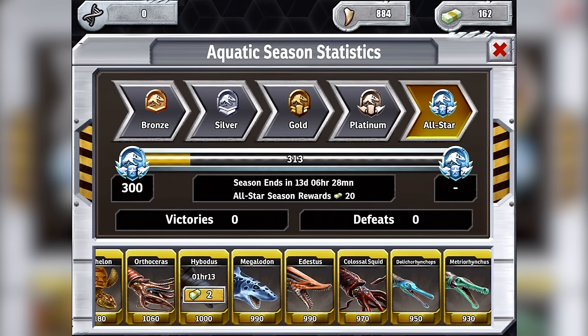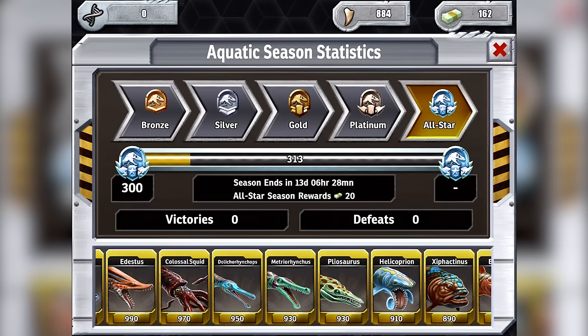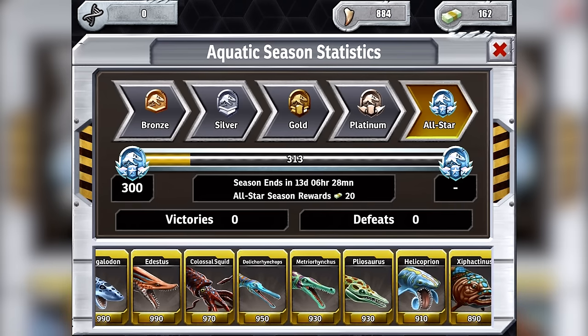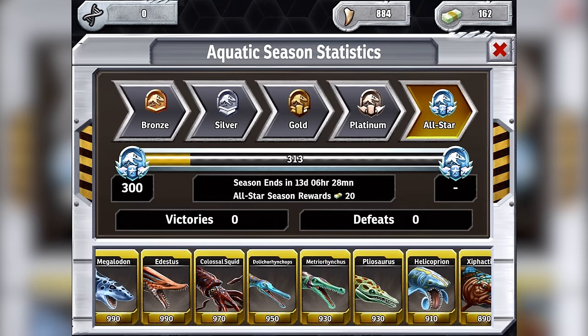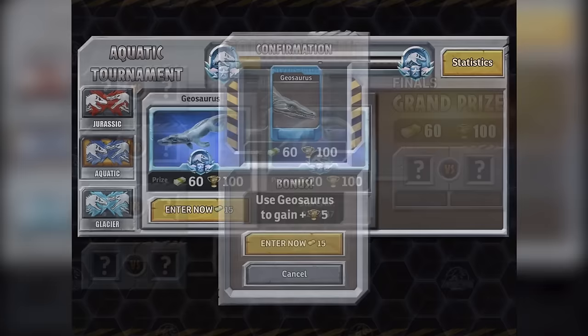Helicoprion looked a bit like this, actually. The Helicoprion you see there is a very outdated scientific model, the same way the Spinosaur is. Helicoprion's bottom jaw actually looked more like Edestus's. So really, we've sort of just got an updated version of Helicoprion.